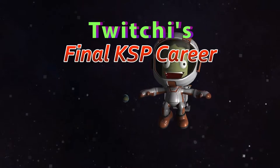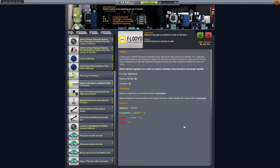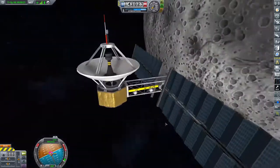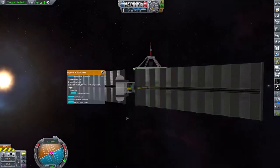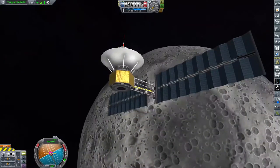My name is Twitchy and welcome to my final career. Today, Jeb Kerman has a lucrative and interesting contract for us. Out around the orbit of the Mun there is a satellite sitting out there, and it needs a radiator panel attached to it. Thanks to the new powers that engineers have to put little parts onto and off of vessels, I think this is something that we can do.